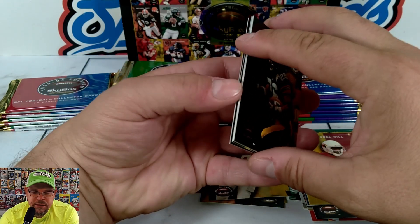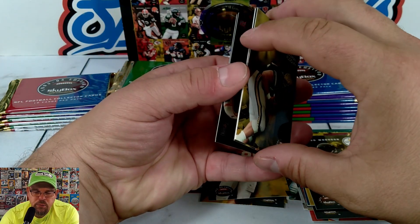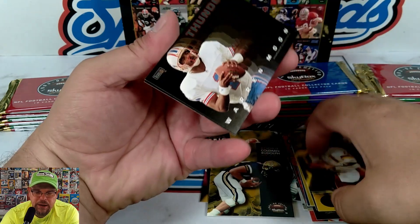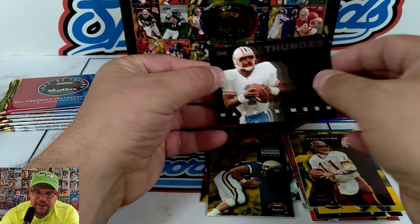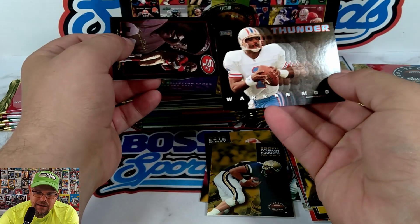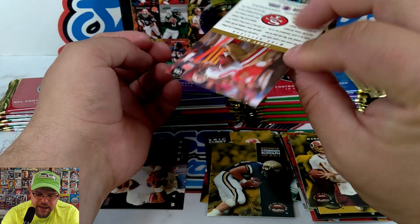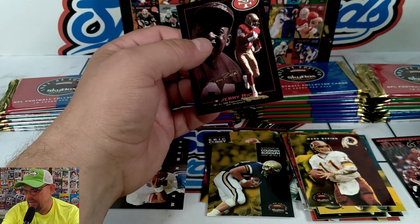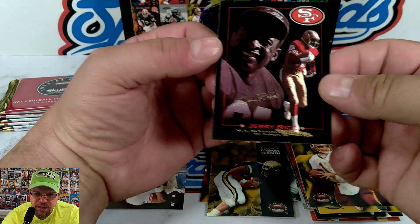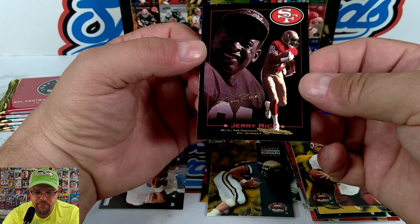The Cowboys and the Niners were going back and forth in the NFC — the Redskins and Giants were in there too. Rod Woodson, Coleman Rudolph draft pick, Marian Butts, Mark Rypien. Here we go — Thunder and Lightning! Hayward Jeffries and Warren Moon. Then a Costaco Brothers card — Jerry Rice, NFL all-time touchdown reception leader, 101 in 1992.